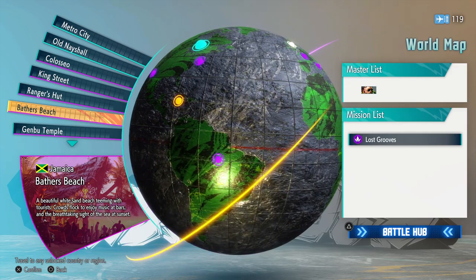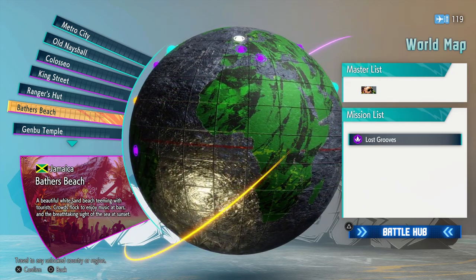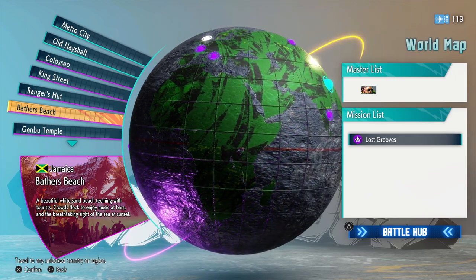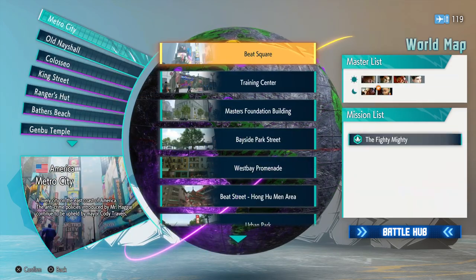I'm going to keep this video short and simple. If you're in world tour mode, when you go to Baylor's Beach and meet DJ, he's going to give you a mission that says Lost Grooves — you've got to find four copies of sheet music. And I'm going to show y'all how to do that.